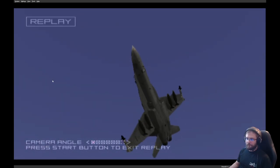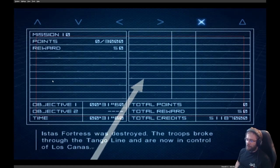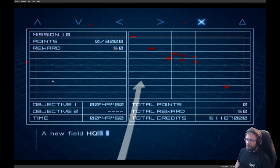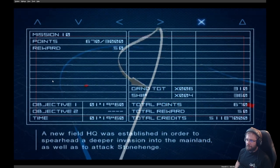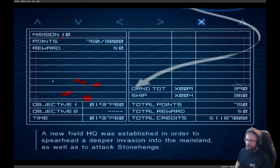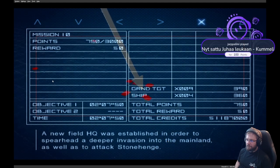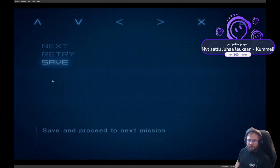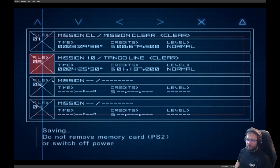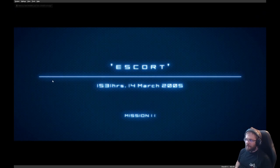Let's see — sometimes this actually looks a bit like a real dogfight, but not always. A new field HQ was established in order to spearhead a deeper invasion into the mainland, as well as to attack Stonehenge. Escort — well, of course.